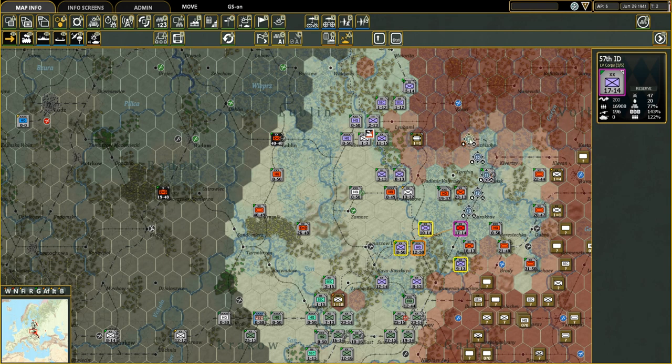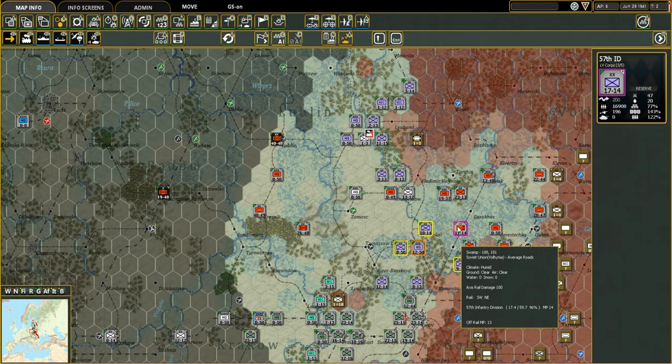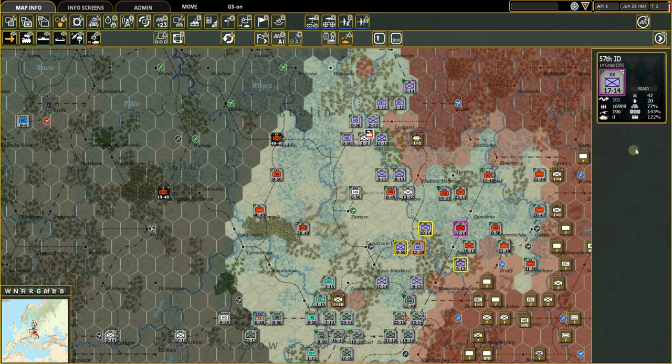On defense, especially powerful for the Soviets, reserve units can be committed to battles within six hexes based on your generals' judgment. So if you're fighting a defensive battle, a unit in reserve six hexes away could be committed to that battle — a very powerful defensive force.